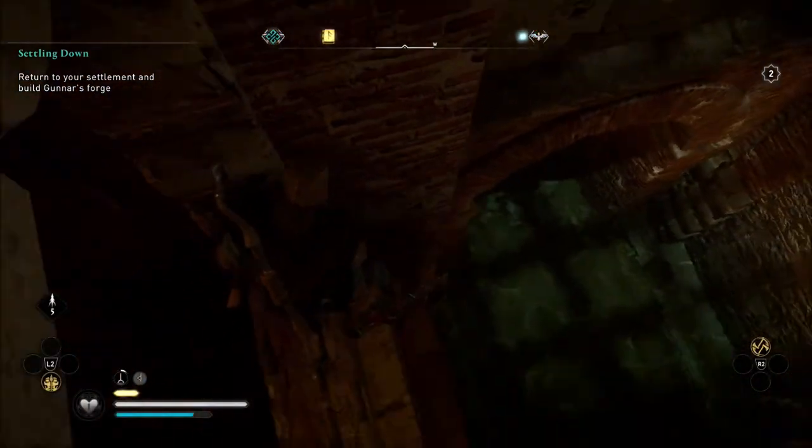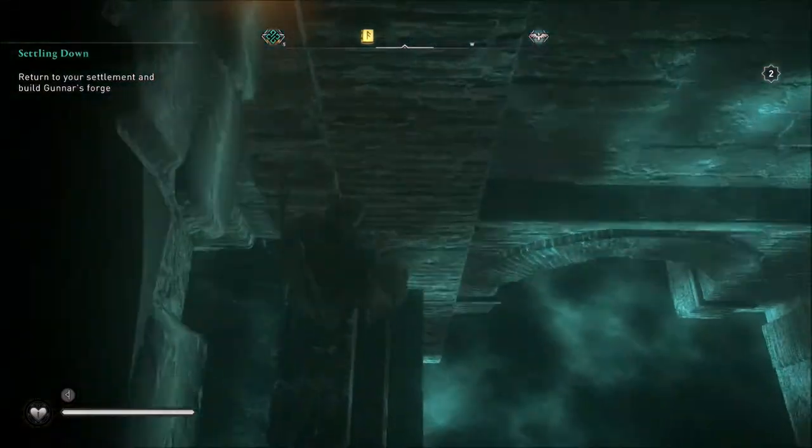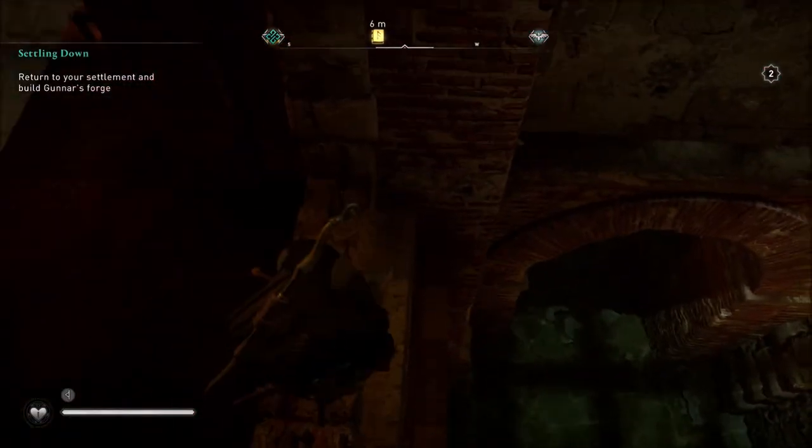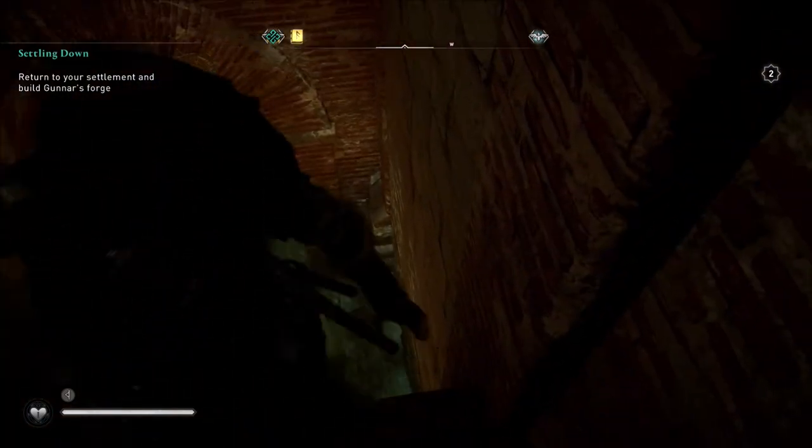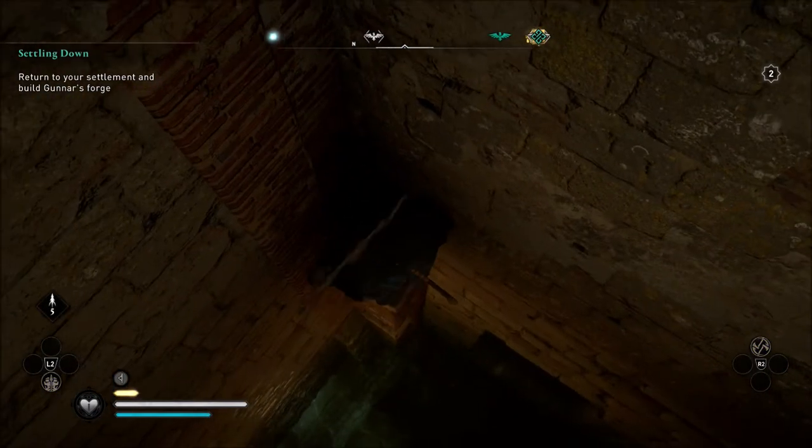Once you drop down in here, you will see that wooden wall there that I just knocked down. There will be some water down below. You can just hop down into this water, and then you'll be able to get right up to the area where the book is located.